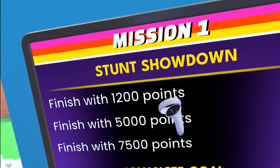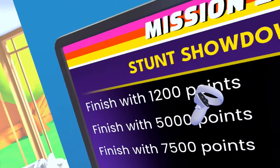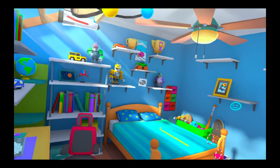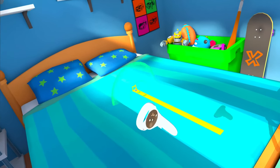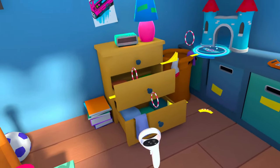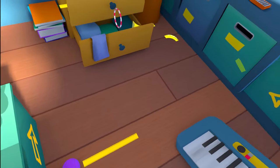Let's get straight into the track building like a boss. We're not going to worry about these mediocre point system things here — 1,200, 5,000 — finish with 7,500, that's our goal, let's do it. So on our lovely double bed over here we've got the starting line. There's our car. We need to build a track to go through these things. There's a track down there.